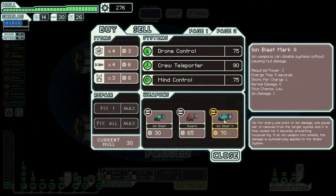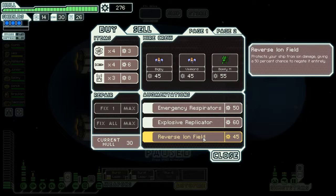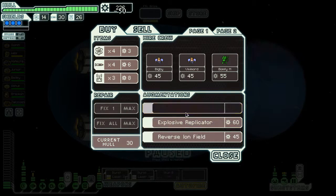We can get some upgrades we don't have yet. Ion Blast Mark II — that could be really amazing if we used it. A Mark II requires three power but half the charge time — it's just half the charge time but needs a lot more power. I don't think it's worth it. Reverse Ion Field — negates ion damage, that can be good. 50% chance of not using a missile, but we have 30 of them, we don't need that. We'll pick up the Reverse Ion Field just to go.